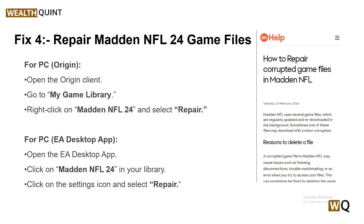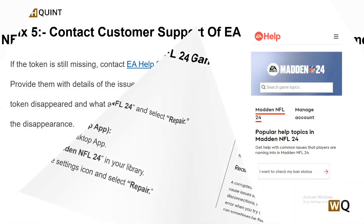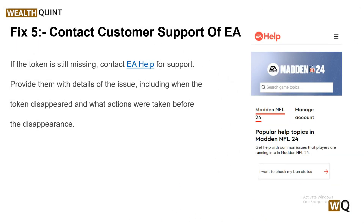Solution 5: Contact EA Customer Support. If the token is still missing, contact EA Help for support. Provide them with details of the issue, including when the token disappeared and what actions were taken before it disappeared. You can contact them via live chat or voice call and they can assist you in resolving this issue.